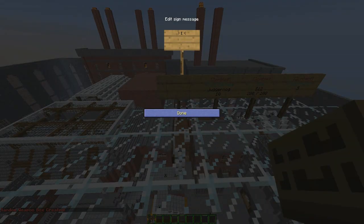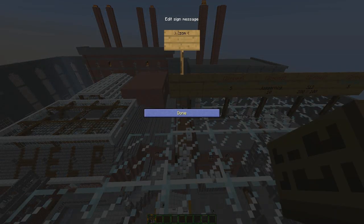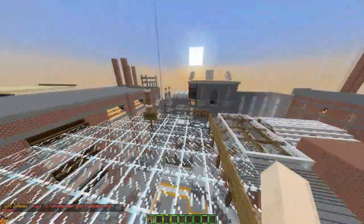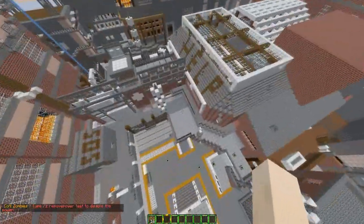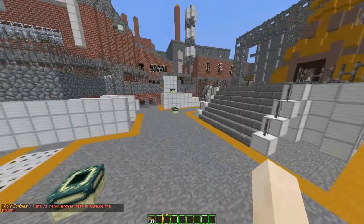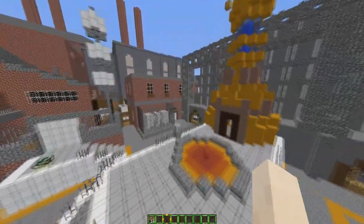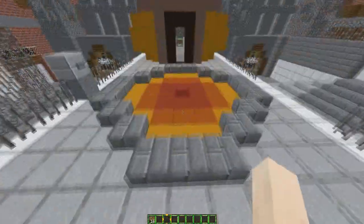Now let's create a pack and punch machine. Make sure to do this correctly: 'pack-a-punch' and then the price. Then you can create a power machine as well, so players have to turn on the power before they can use things. I've done all the signs apart from the door — guns, perks, and teleporters. I'll get into that in a second.